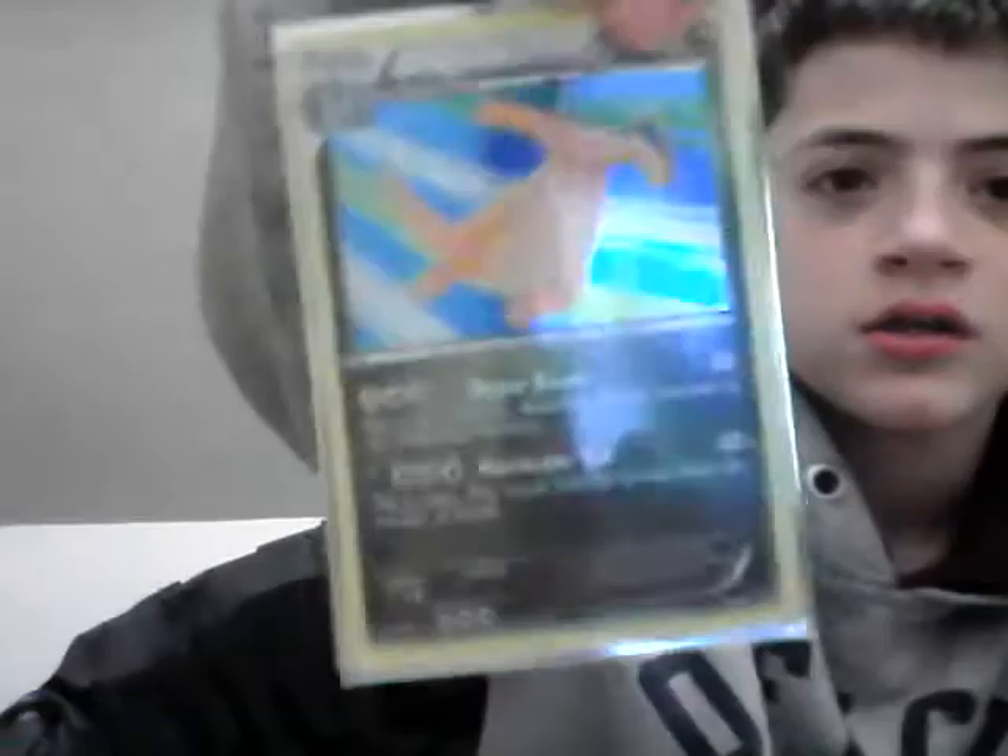Mega Blastoise EX. Charizard EX. Rayquaza Shiny EX, or Rayquaza Mega/Ninja EX. Genesect Night EX — you all remember this one. Pikachu EX. You definitely remember this one, that needs no introduction — Typhlosion. Sorry if I'm going too fast. This Dragon needs to be replaced by another one. This card is very special to me — my friend gave it to me in a trade, and it's really good. It's a Giratina.